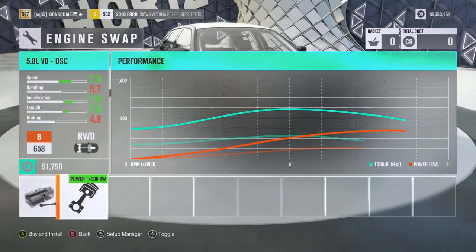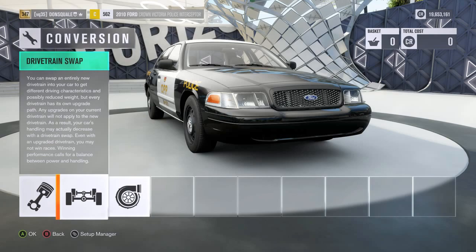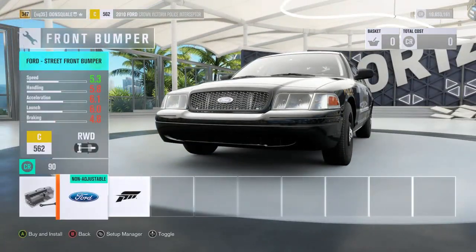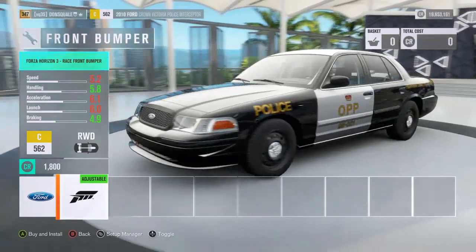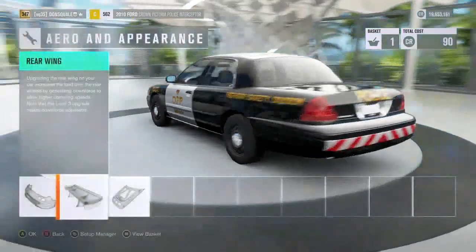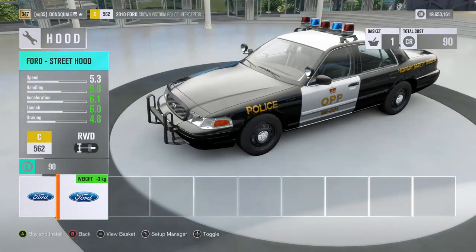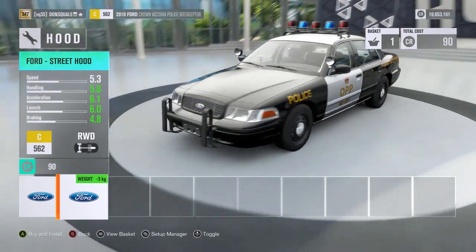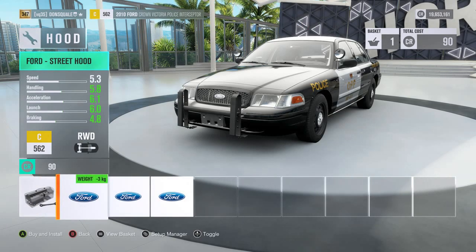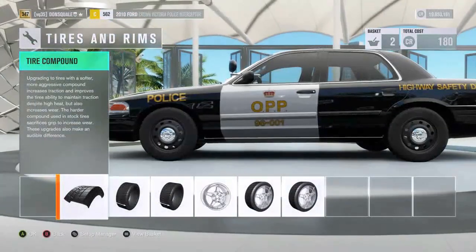First and foremost, just gonna check out some engine swap options — there's a 5.8-liter V8, but no cop car is rolling around with that. I do want to put a big bash bar on the front though. The splitter kit option is ridiculous — give me a break, Forza. The light options are equally absurd: you've got a modern cop car with lights from like the 1950s. We're definitely not putting those on.